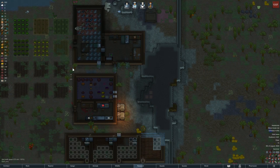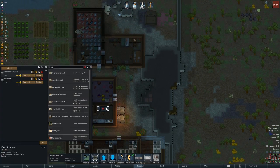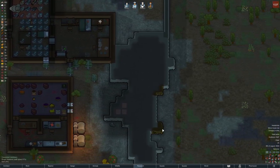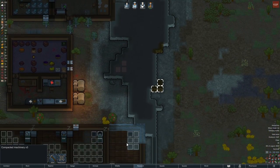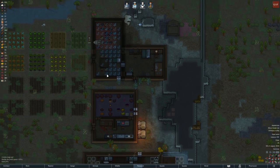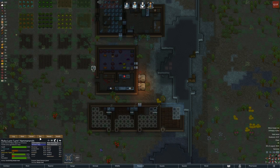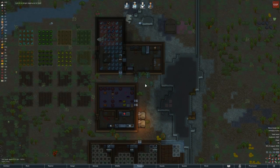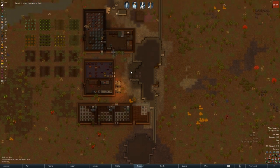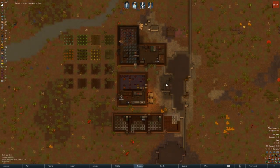He's still running around binging on food, which means the cook is going to have to make more. This kitchen sink is broken though — do I not have any components? I don't. I'm going to have to mine to get the components to fix the kitchen sink, because that's kind of important especially with this guy eating all the food. No longer picking at food — cool. Research is getting done and that's one thing we won't have to worry about once we get some extra power.